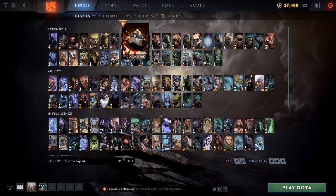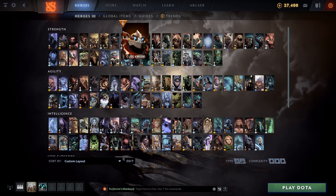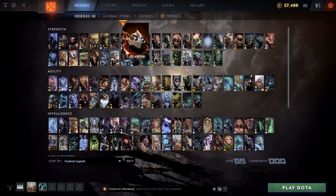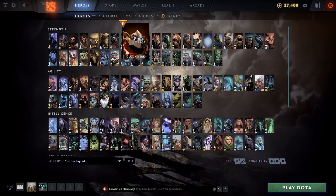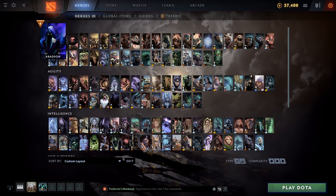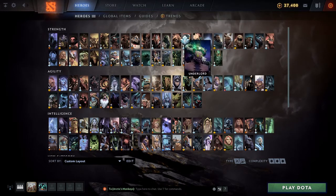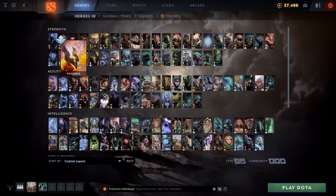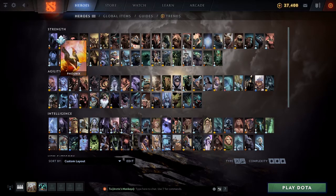Naga also deals with meta supports pretty well. Clockwork basically has no chance to kill Naga in the early game — you can send illusions into the cogs and it's hard for him to get you. And if you are cog-locked, you can use your illusions to free yourself. Undying also struggles a lot to deal with Naga. Phoenix is also kind of countered by Naga — you can Song and have everyone focus the Egg, and no one can help him if they don't have a BKB.